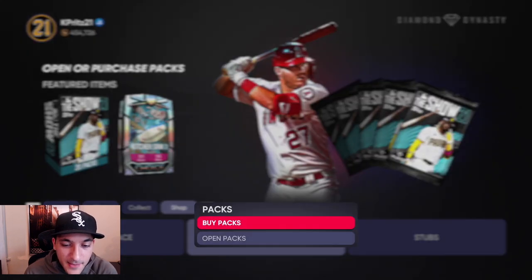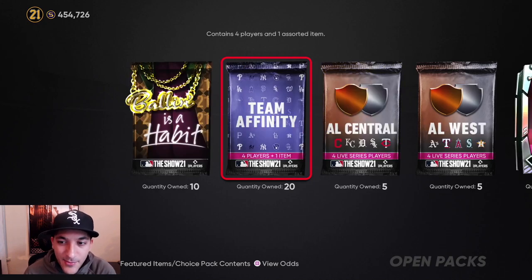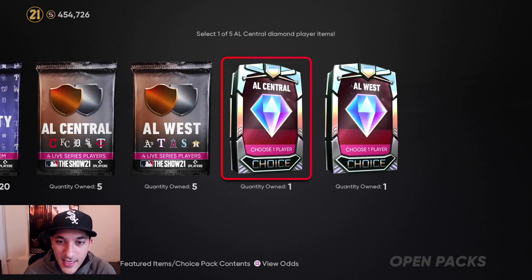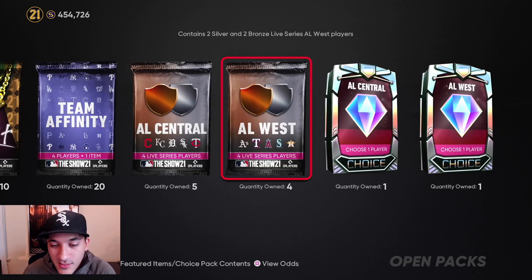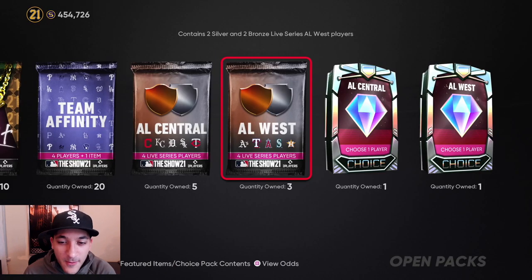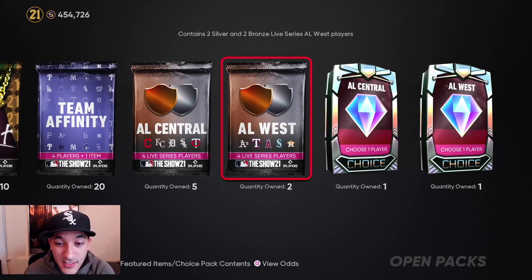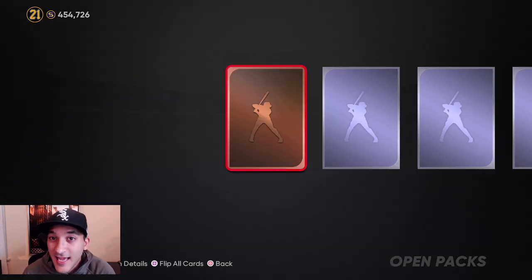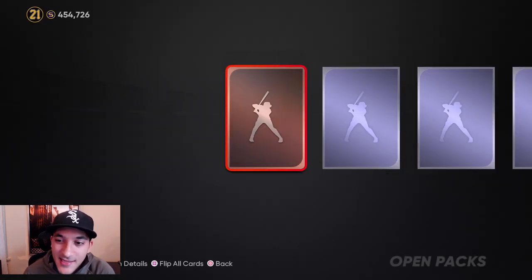That's how we approach Team Affinity Season 2. Now moving on to the packs - these are our final packs. We have 10 Balling is a Habit, 20 Team Affinity, and then the last of these division ones. Starting off with the silvers - we made a bunch of stubs just from Team Affinity Season 2, and these packs are going to add to that value.